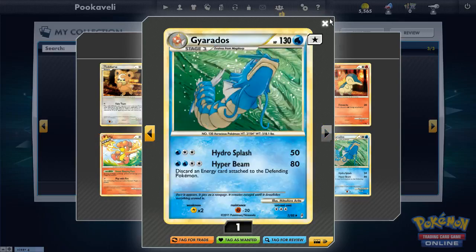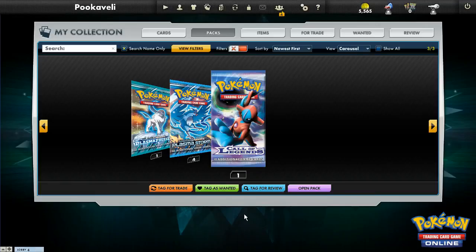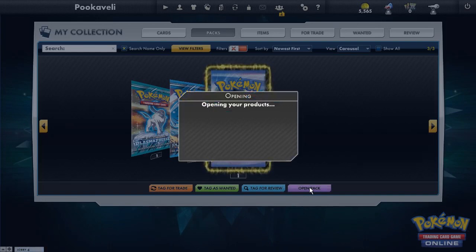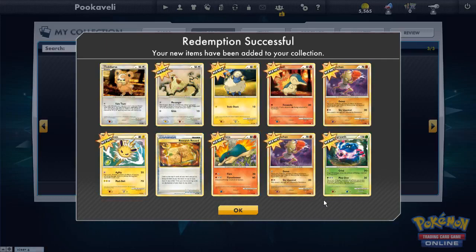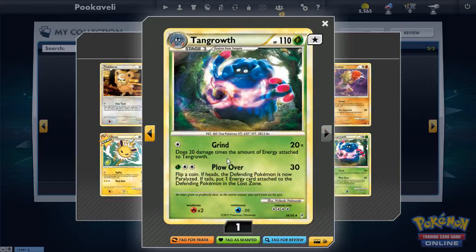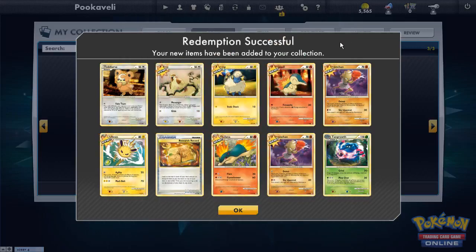Gyarados — now we're talking! But we've got one pack left. 21 packs opened and I have not gotten a single foil basic energy, which is all I've been trying to get. Last pack — did we get one? No. We got a Tangrowth though — does 20 damage times the amount of energy attached to Tangrowth. That's half as good as Mewtwo EX. My quest for Call of Legends energy continues — if you have any, let me know and I'll trade you.